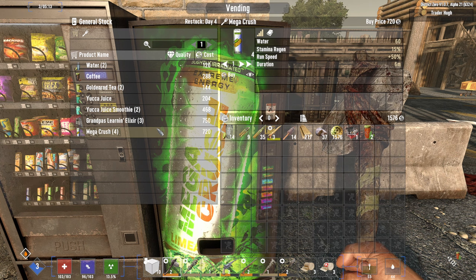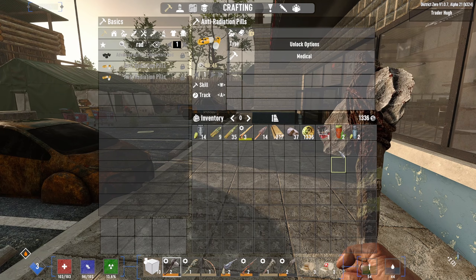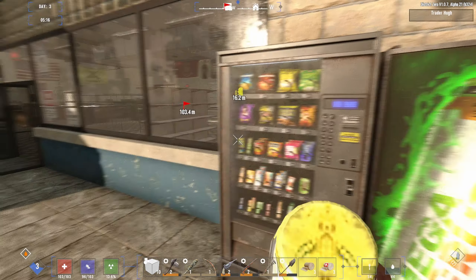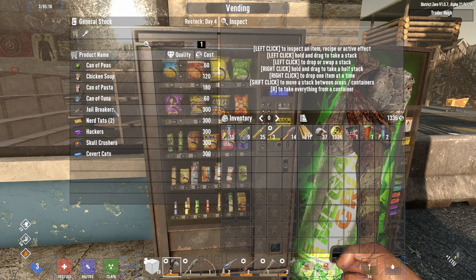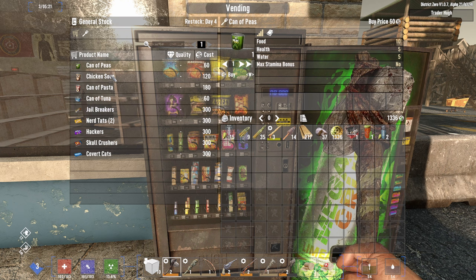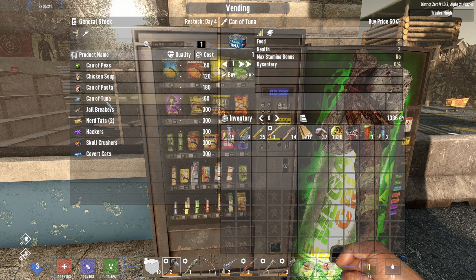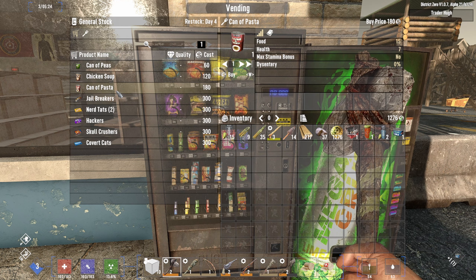The vending machines are actually out here. We can get two waters, yucca juice, red tea — let's get the red tea. We can buy a mega crush too, though it's kind of expensive. Alright, that should do us for a bit.